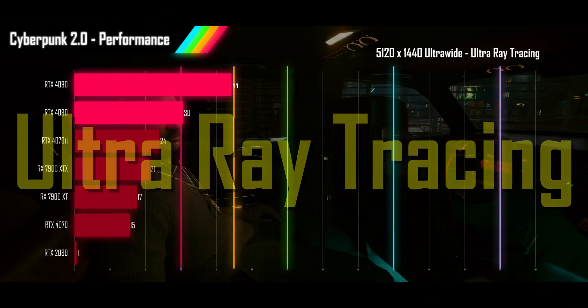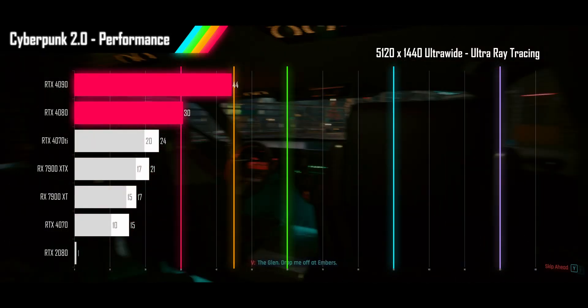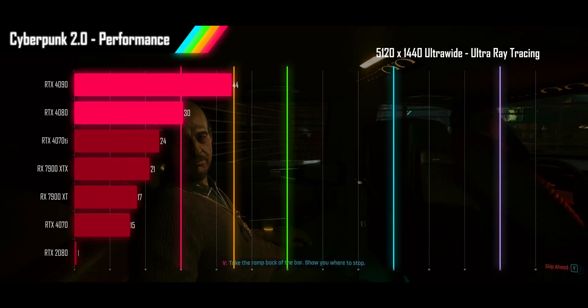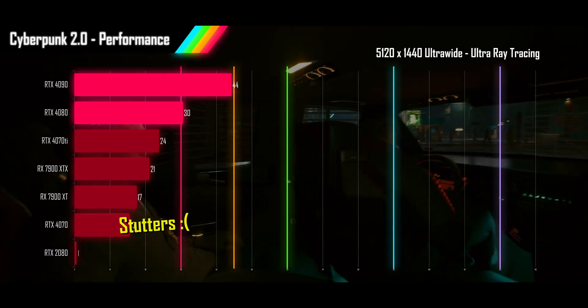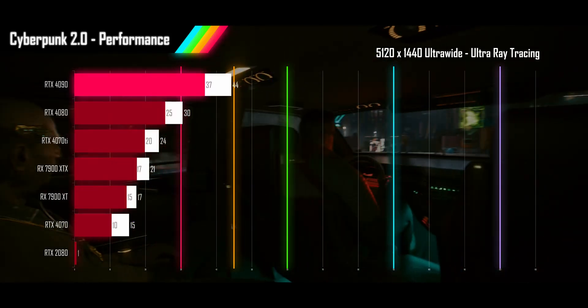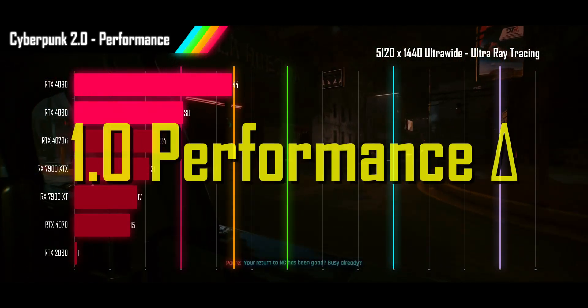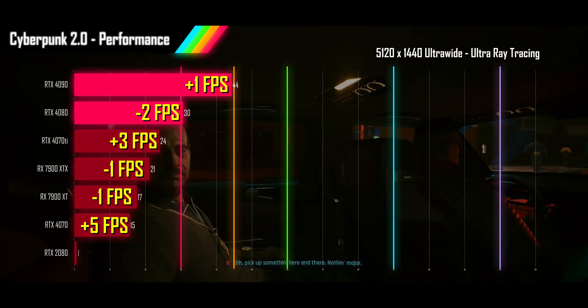Turning on ultra ray tracing at 5120x1440, no card hits acceptable performance levels. The 4090 and 4080 land in unacceptable range, while all other cards get unplayable frame rates. The RTX 4070 can't play the game without significant stutters, and the RTX 2080 is fundamentally broken. Only the 4090's 1% lows are out of unplayable range. Comparing to 1.0 performance, there's only a difference of 1 or 2 FPS either way.